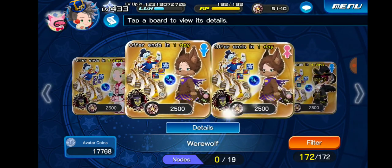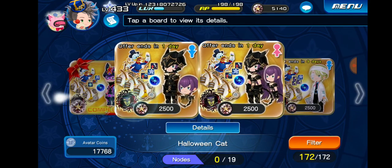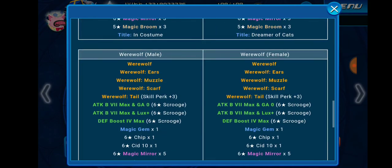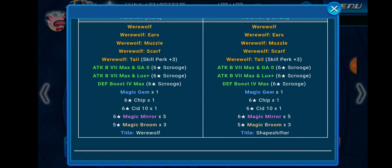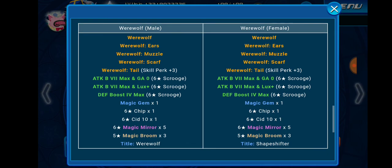These boards are all really good. If I had to pick one to buy, it would probably be the Werewolf boards, because from a practical standpoint they have the best skills. The AB7 Max SP0 is very good and the AB7 Max Lux Plus is also very good. The DB4 Max is also crucial if you don't already have at least two metals with DB4 Max.